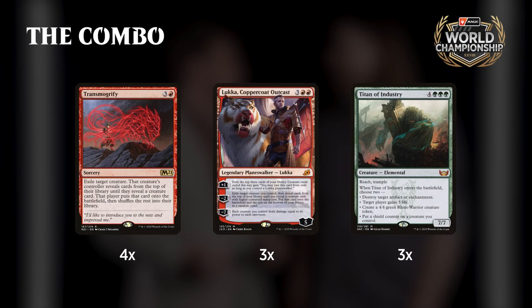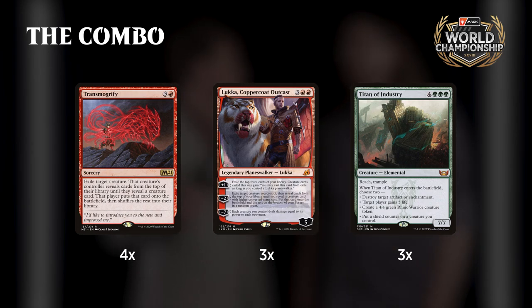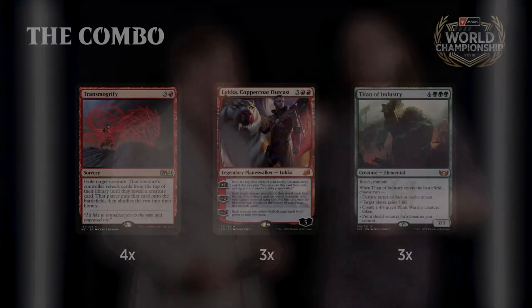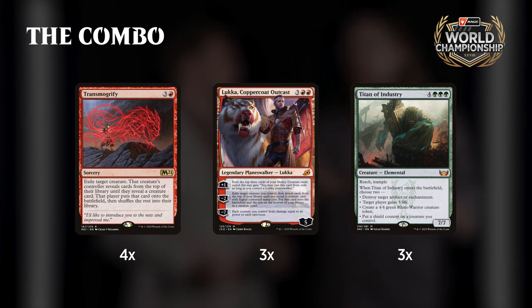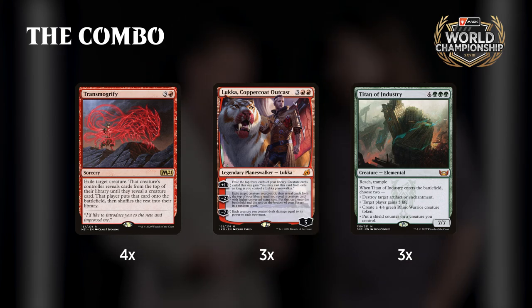When you hit Titan on turn three or four, that can be extremely massive. The thing that Titan does is there are a lot of enchantments and artifacts it can kill, like Witch's Oven or Fable of the Mirror Breaker. The shield counter is incredibly good against Red Black given the 4/4 body. And against decks like Spirits and Grease Fang, having reach is extremely important — you can just block Parheelion too.